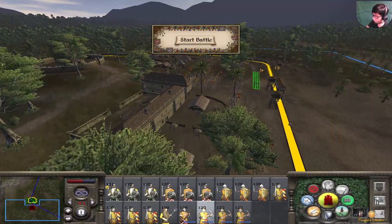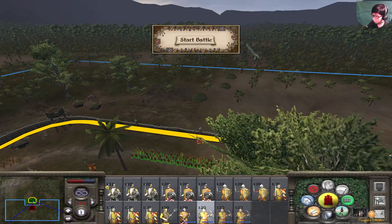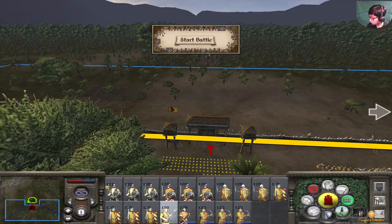Some peasants - they're going to hold here. I'm going to get my passive crossbowmen out of the way. Should I put them here, or maybe at the town center? Alright, put them there for now.